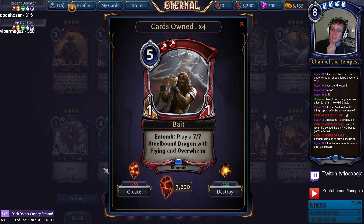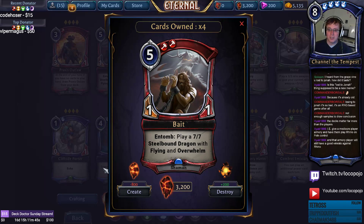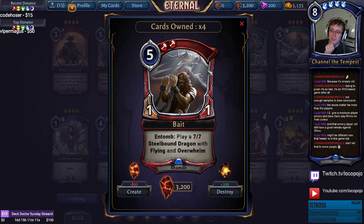Bait is a 1/1 that plays a 7/7 Steel Bound Dragon with flying and overwhelm. It plays very well with Brimstone Altar, draws silences well, and is pretty decent in aggressive Brimstone Altar decks. It also fits in slow control decks aiming for Combust or Devour with madness combos. It's a really cool build-around card enabling new Stone Scar archetypes.